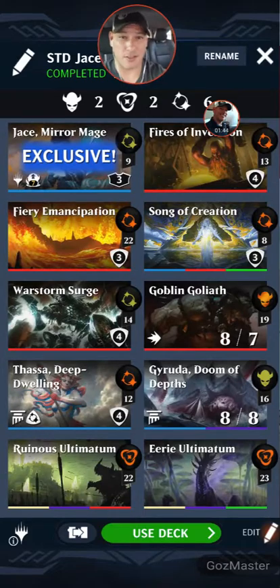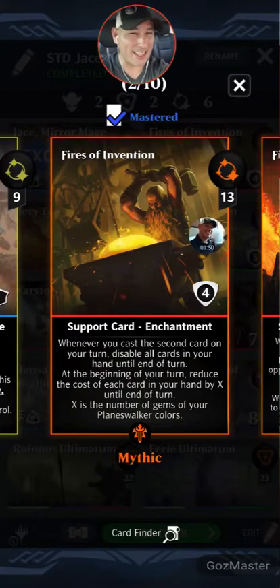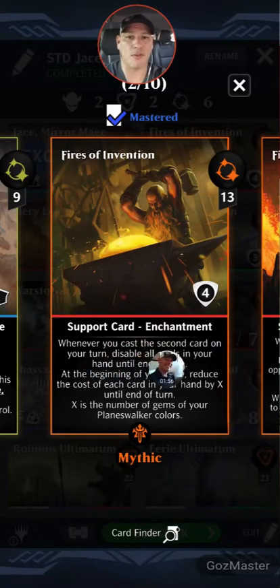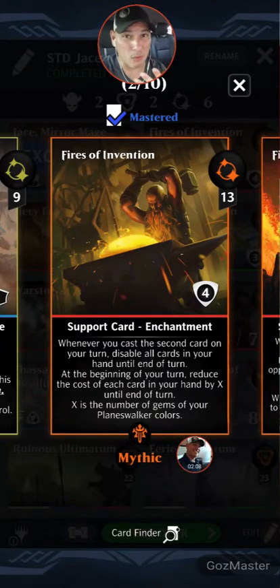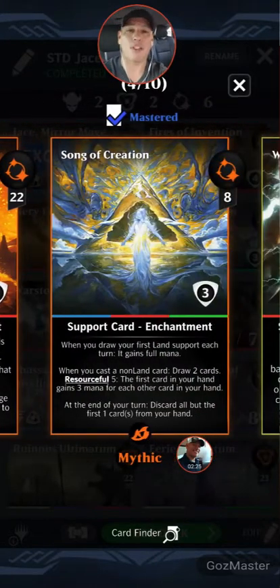The Acaedemic's Undercrypt token — at the beginning of your turn, convert three gems to black, your black mana bonus is increased by one until end of turn. That's insane, really really good. I cannot wait to play with that! Okay, so this deck is running under Sarkin — it's called Jace Fires, the standard build. So you already know what Jace does. Now we enter Fires of Invention. I think this is quickly becoming one of my favorite cards to play. 13 mana, red, four-shield enchantment: whenever you cast the second card of your turn, disable all cards in your hand until end of turn. At the beginning of your turn, reduce the cost of each card by X where X is the number of gems of your planeswalker's colors.